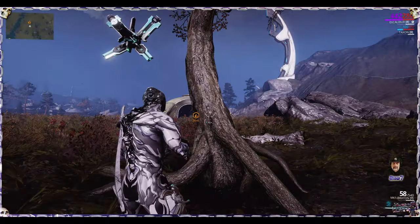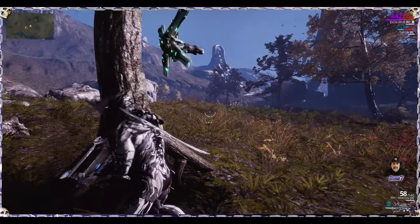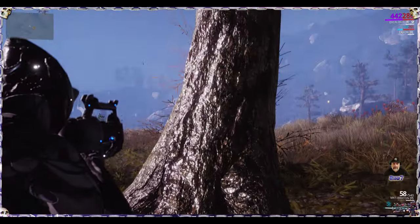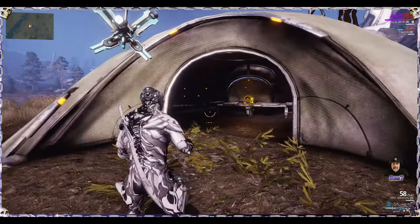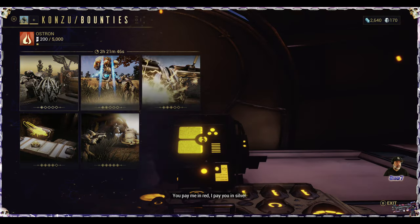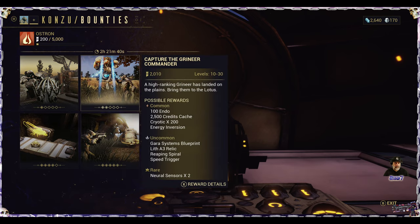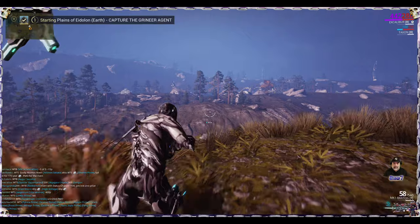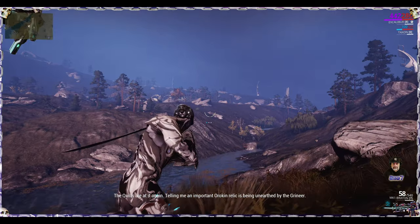I can feel the light coming in. Yeah, I think this is one example — textures have been given a nice little revamp. And I'll probably get my ass kicked because I'm very low level and don't have much, but what the hell, let's give it some action here. The Quills are at it again, telling me an important Orokin relic is being unearthed by the Grineer.